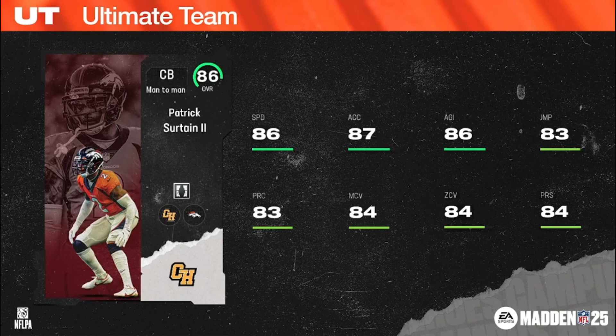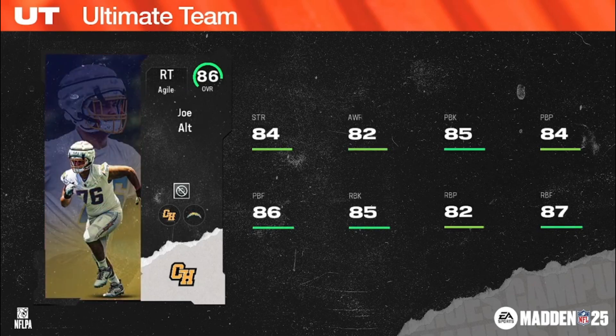Finally, your last Campus Heroes Champion: Joe Alt — college teammates with Kyron Williams. When paired together, both are going to receive plus one in strength, carrying, pass blocking, trucking, and run block power. Joe Alt is 6'8", 322 pounds, Chargers chems.